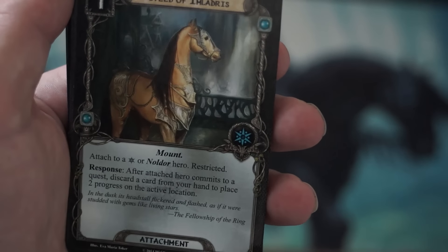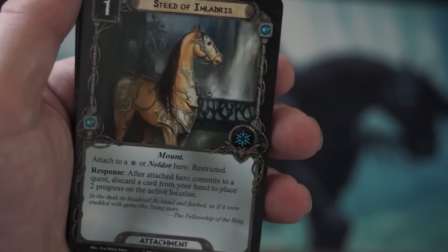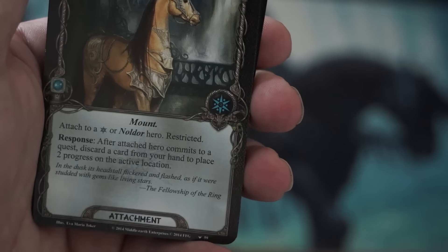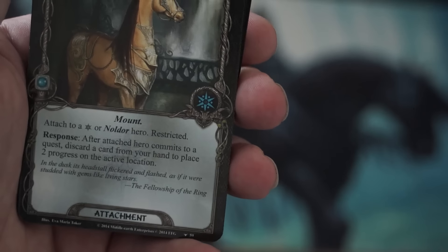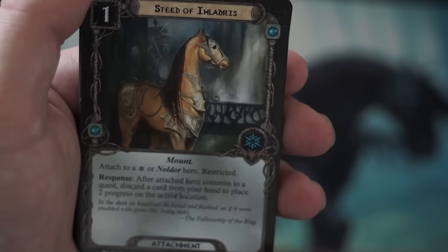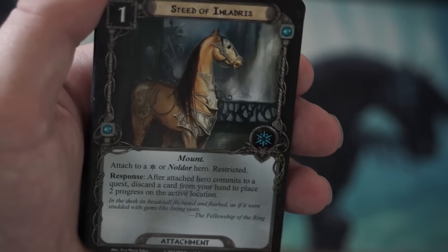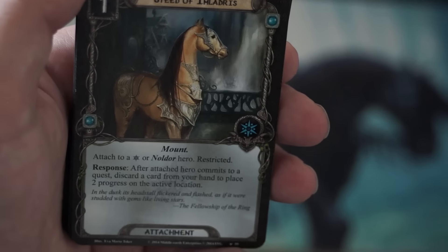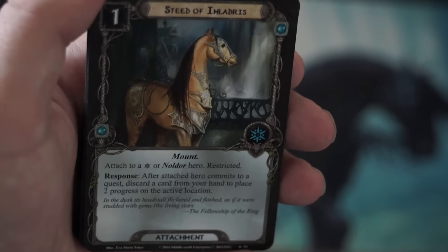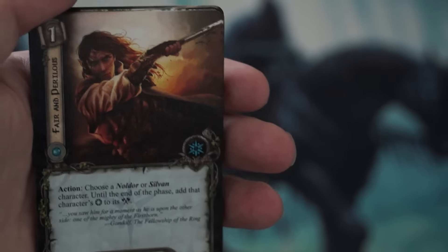The next card is the side quest Delay the Enemy. 'We must do something to delay the enemy first,' Aragorn says from the Fellowship of the Ring. Limit one per deck. It's a side quest with the Battle keyword, meaning you quest with your attack rather than your willpower. The response is: when the stage is defeated, each player may choose and discard a non-unique enemy engaged with them. It's a great way to help out decks with limited combat capabilities. It is 8 quest points and requires Tactics resources. It's a good way to get rid of non-unique enemies and shield decks that are low in defense, hit points, or power.